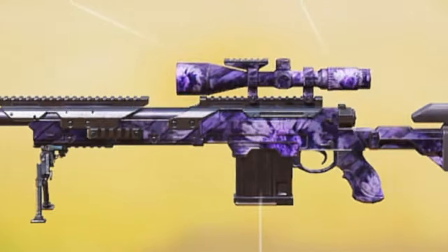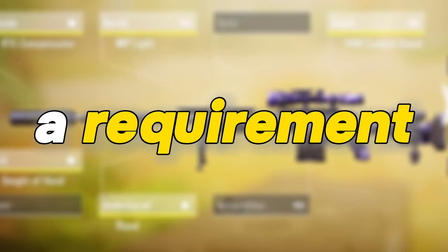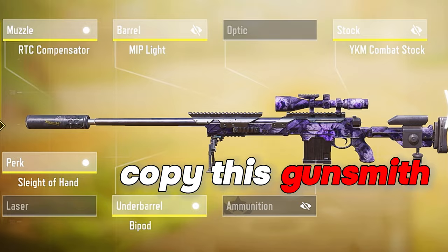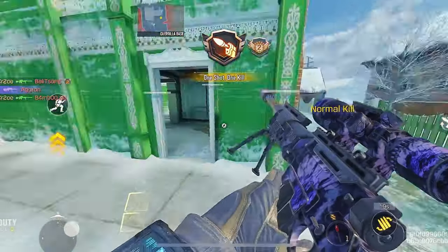Now lastly, is having a fast scope sniper. This isn't really a settings tip, but it's still a requirement when using a sniper. To have a fast scope, copy this gunsmith on the screen. Afterwards, you can start practicing until you get used to it.